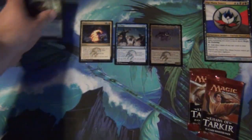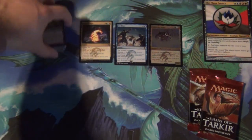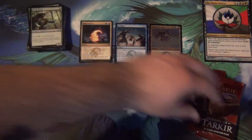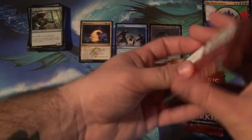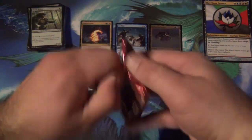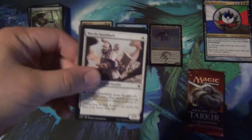Absolutely fantastic. This intro deck is pretty cool. It's obviously just filled with gigantic creatures that you play and then use your Ferocious spells with. That's the whole thing — you just play a bunch of giant stuff. Welcome to the world of Temur, where the whole game plan is: I'm bigger than you.